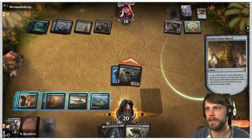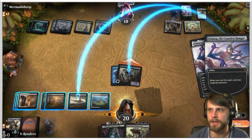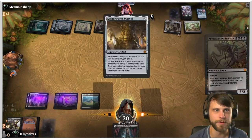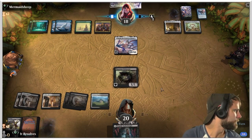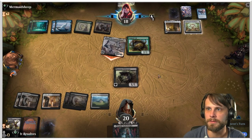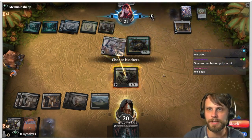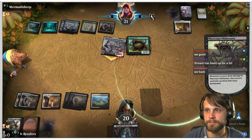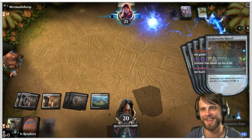Eventually they're gonna hit something good, and it looks like this is the turn — they're going to hit two permanents. But crucially we are then just going to play another Phyrexian Obliterator. Stream's back up — sorry guys, I appreciate your patience. I'm going to block here, and they have to sacrifice everything, so that seems pretty good.